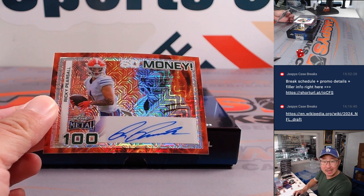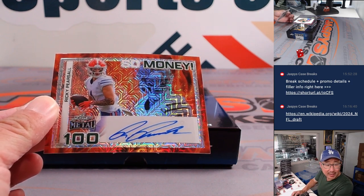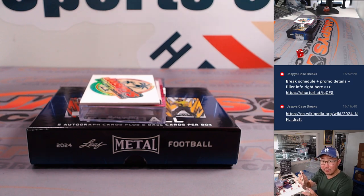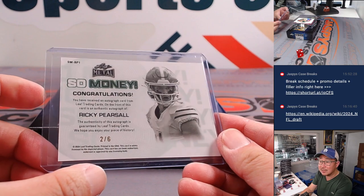Hold on to that, see where he ends up. Next we got Ricky Persall — nice, he went to the Niners. Late first round pick by the Niners, yes, out of Florida. It's a nice one. Always want to get first round picks. Two out of six, nice, so money.